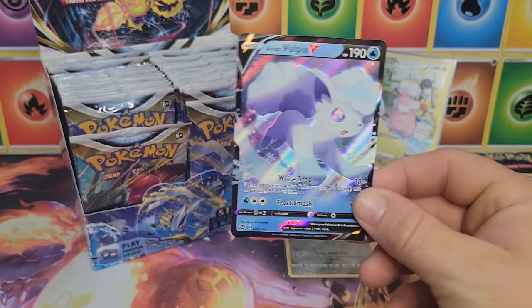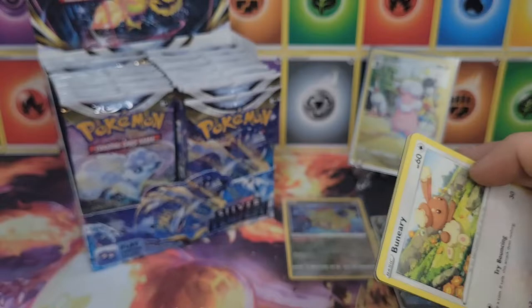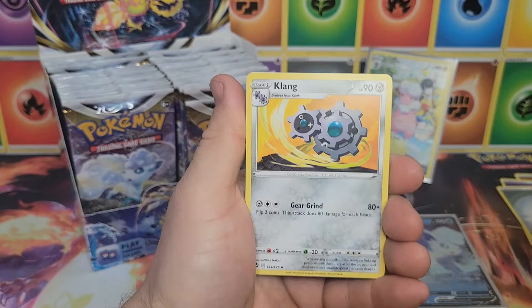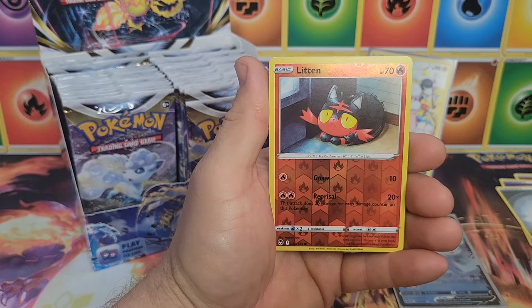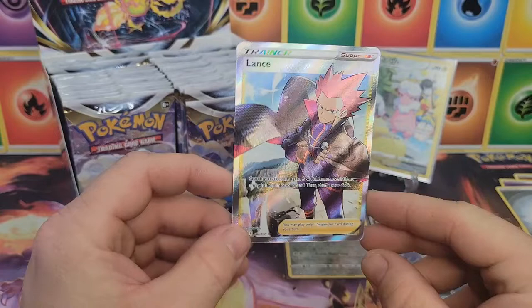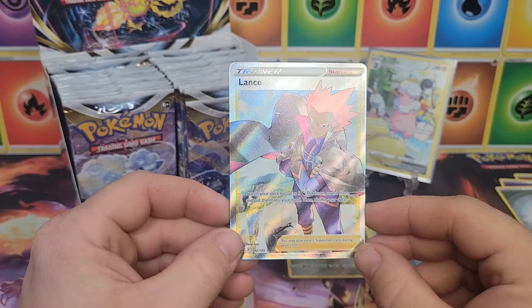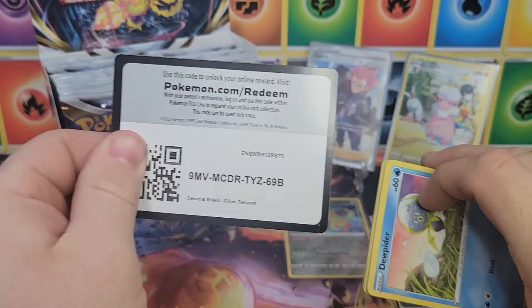Unidentified Fossil and a Alolan Vulpix — very nice indeed, first Vulpix! So far the left side has some good hits. No secret rares yet, no alternate arts — hoping for that. Steel energy, Clang, Crogunk, Bunnelby, Drowzee, Spinarak, Ralts, Croagunk reverse, Litten, and a full art Lance trainer! Really wanted to pull this — this is my favorite full art from this set. Lance the Dragon Master, very nice!